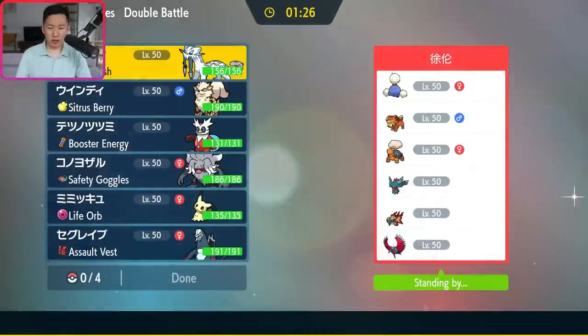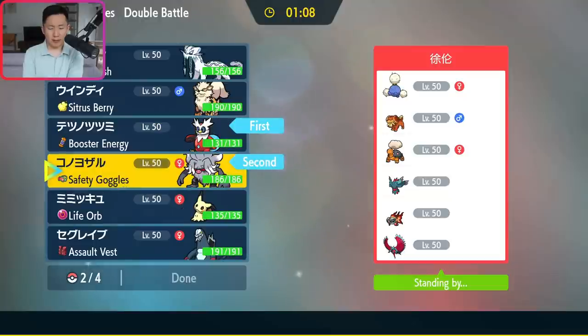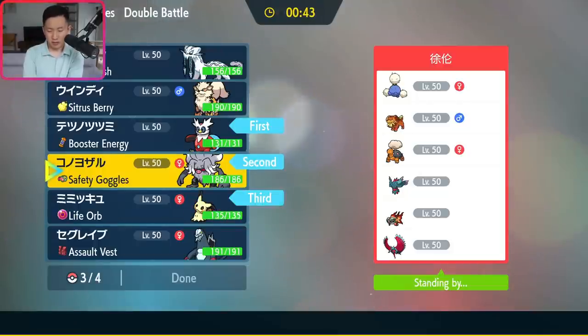Next opponent has Bun, Chi-Yu, Torkoal, Fluttermane, Jumpluff, and Roaring Moon — a lot of Fire types and fast pace damage. I think Bundle and Annihilape is the right lead. The idea is to Protect with Annihilape turn one, Poison Tera on turn two, then Gunk Shot into Jumpluff — which is otherwise a pretty huge threat. Mimikyu is interesting here too; I'm a little worried about Bun getting too many boosts. I like Chien-Pao for its ability to one-hit KO so many opponents.